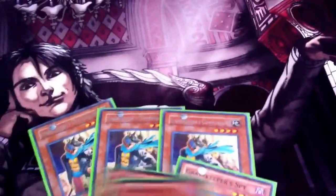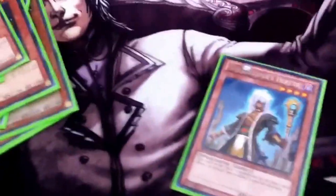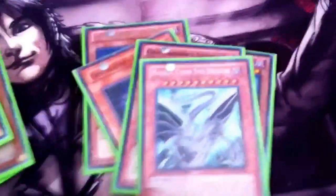Starting off, we have three Commandant, three Spies, three Recruiters, and two Descendants for the basic Gravekeeper monster lineup. Where it starts to get different, I run two Heretic, one Assailant, one Gravekeeper Shaman. This week I actually added a Malefic Cyber End Dragon to my main deck — it came in useful but I got a little too excited to use it, pulled it out a little too early, and it got beaten both times I used it.